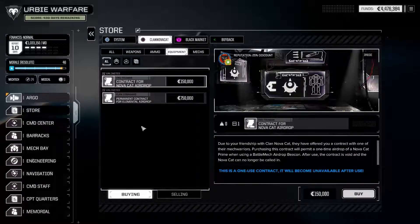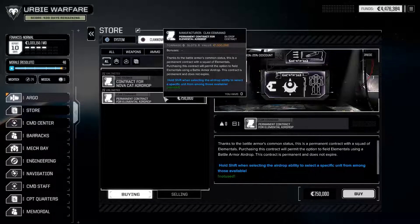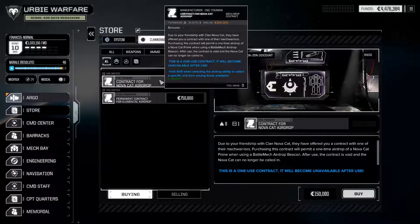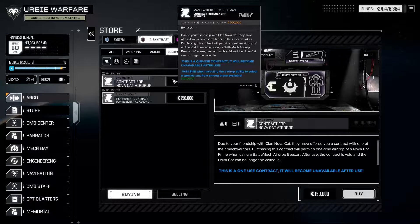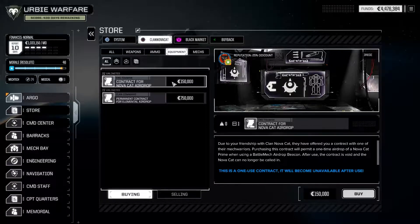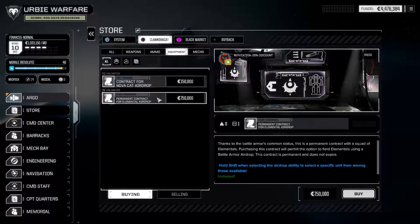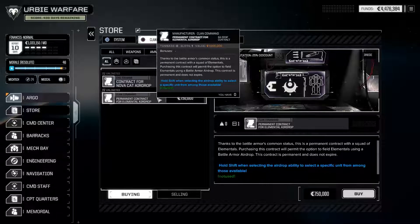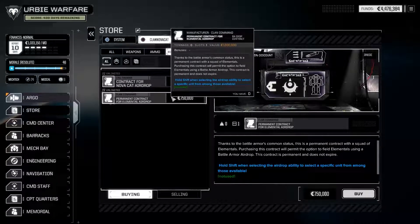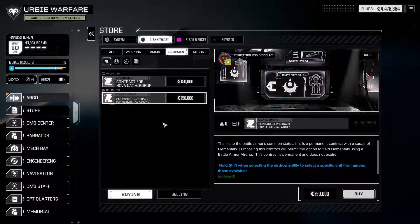Moving on to equipment, the selection is rather scarce. We do have a contract for a NovaCat airdrop — the Clan NovaCat custom mech — as well as a permanent contract for a clan elemental. The NovaCat contract is one-time use only: you drop it in for 150,000 C-bills, and you can buy unlimited numbers of these for a little support on every drop, but it will not be permanent. The elemental airdrop, on the other hand, is permanent — you buy it exactly once, at which point you can call in a clan elemental on any mission you please.